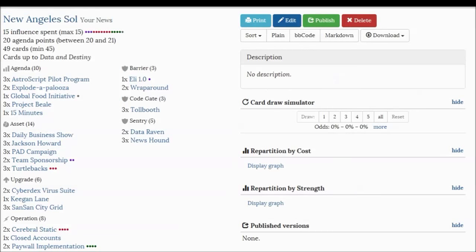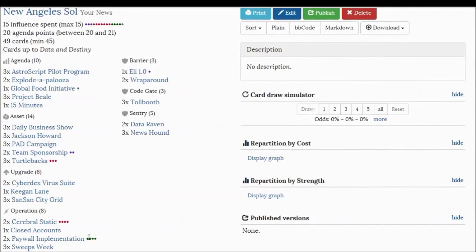So I think this is the best combo you can come up with in the current meta: Paywall plus Cerebral Static. Paywall means that you want to go horizontal — you want to spam assets. Basically your Pad Campaigns cost 4 to trash, and in addition the runner is giving you 1 more credit. It's as though every single one of your remotes is protected by a Pop-up Window. How amazing is that?